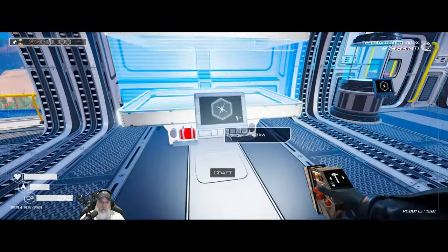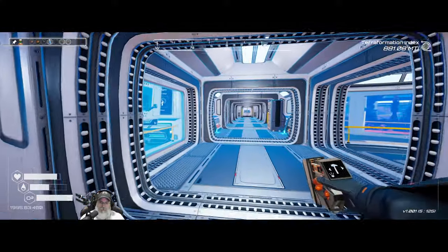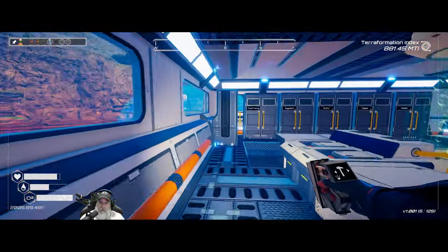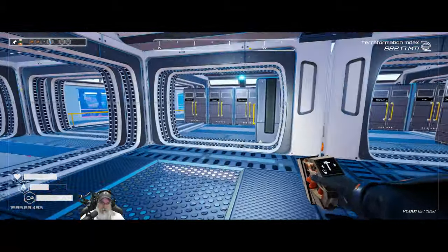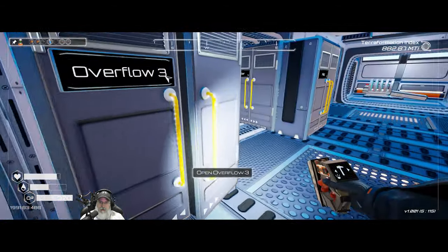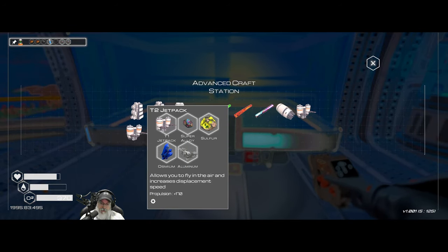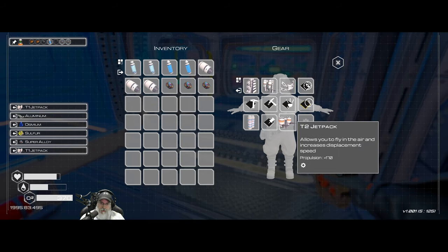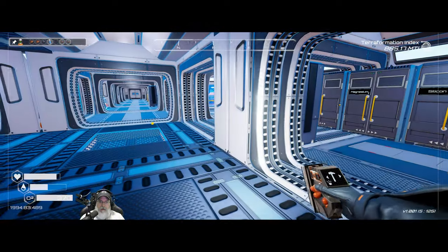Before the rockets, let's get our tier two jetpack upgrade. We need a sulfur, an osmium, an aluminum, and a super alloy. This gives us propulsion of 170 over 150. Tier two jetpack — it's a beautiful thing.